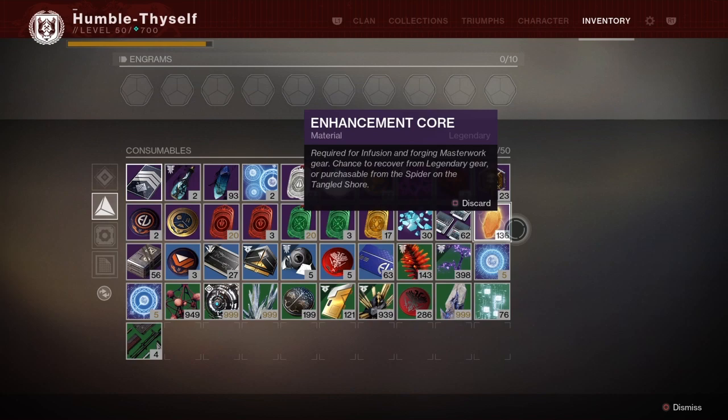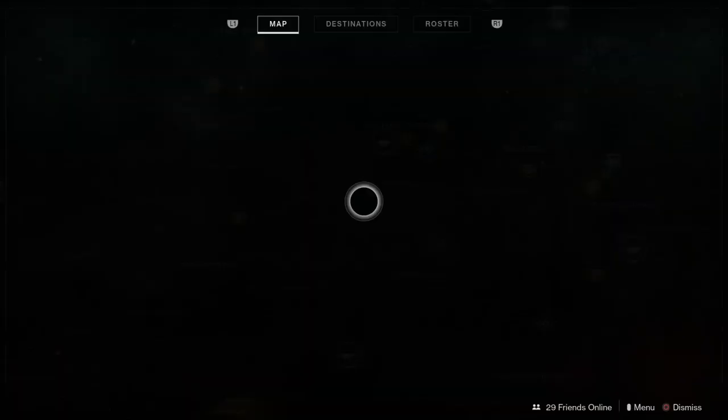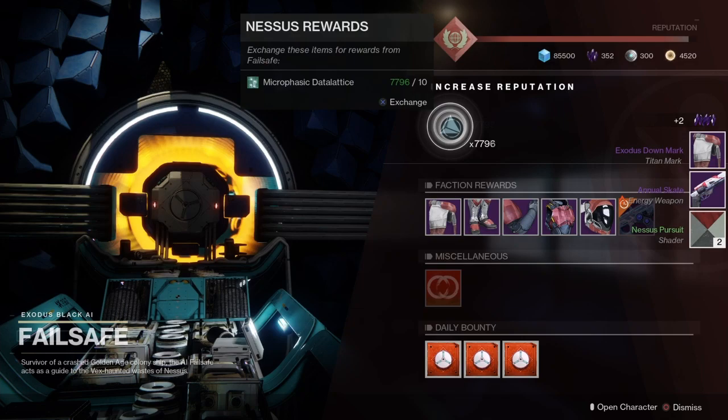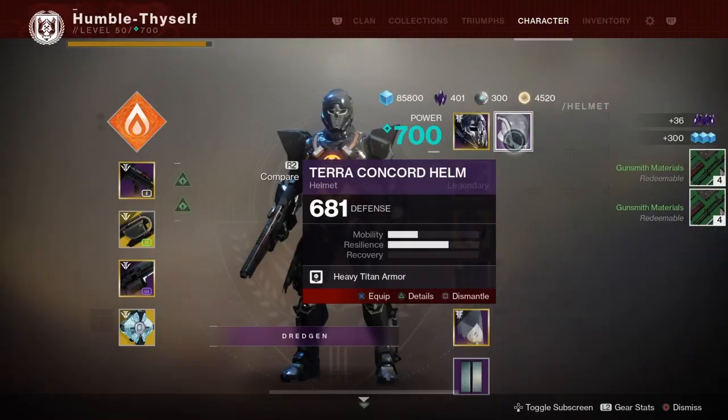There is another video I did — I'll put the link in the description. The video is called 'Get Tons of Reveler's Essence and Data Lattice While You Sleep - Destiny 2 Cheese.' Even though it's named after Reveler's Essence, it applies to Data Lattice also, and you can use this method over on the EDZ and the forges there to get Dust light shards.